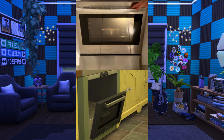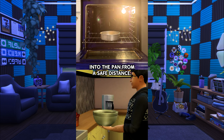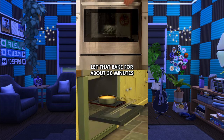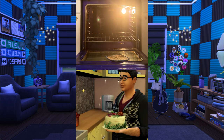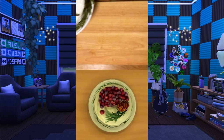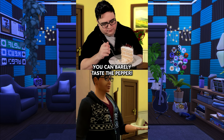Now let's bake a cake. Preheat your oven to 350 degrees and carefully dump your batter into the pan from a safe distance. Let that bake for about 30 minutes and take out the cake when it seems frosted and topped. And there you have it, the winter cake from The Sims 4. Let's see how it tastes. Honestly, the cake is very light and the frosting is super sweet. You can barely taste the pepper.